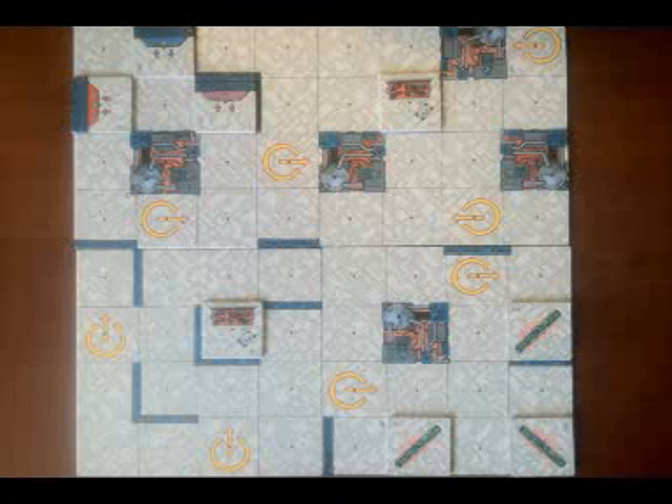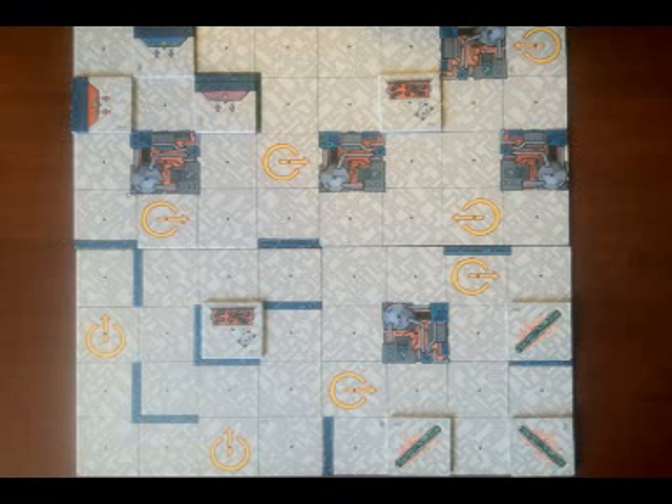First we'll look at setting up the game. Arrange the large floor tiles 4a, 5b, 7a, and 8b per the illustration in your rulebook. Place the two armory tiles, three terraport gate tiles, and the three airlock tiles on top of the large floor tiles as indicated in the same illustration.